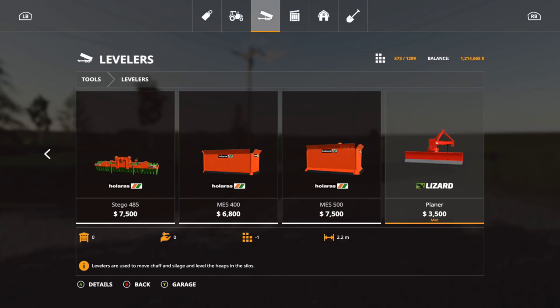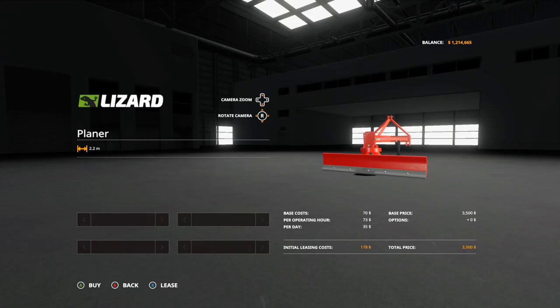The next one is the Planner. It's $3,500, 2.2 working meters, only one slot. This is a leveler or you can use it to push your grain. There are no options for this one.